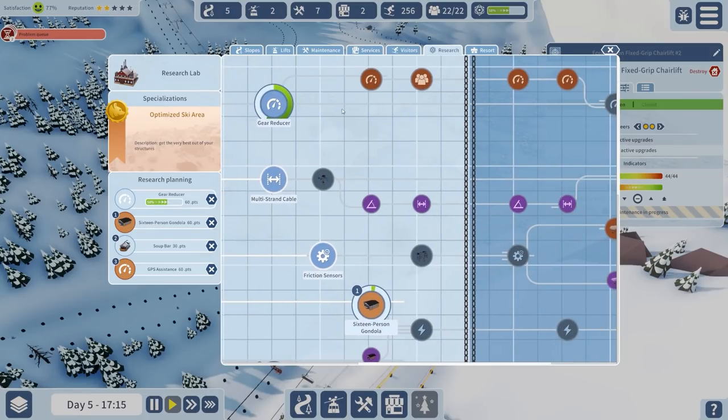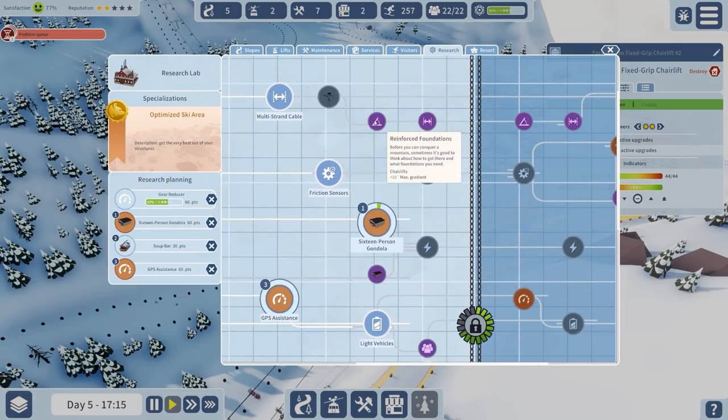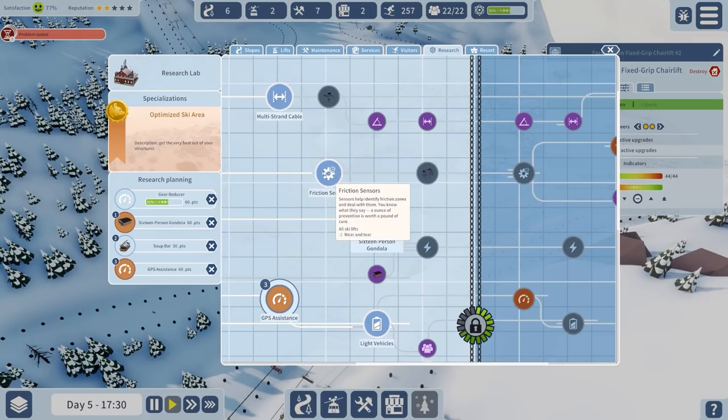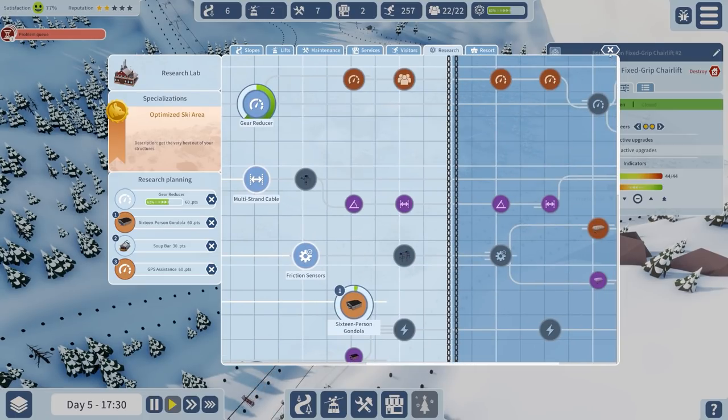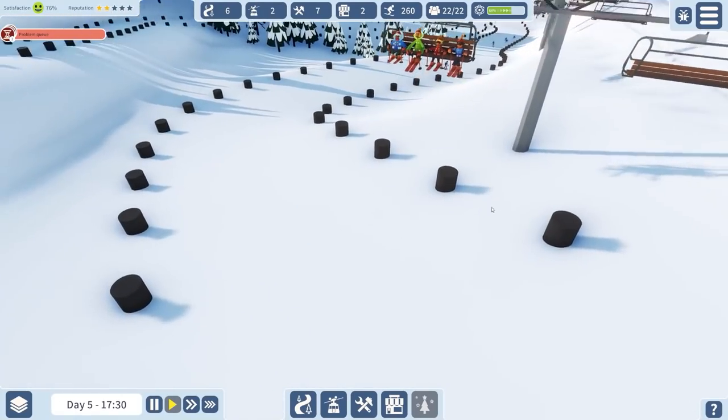I love the way it goes all the way past there - that's really nice, I'm happy with that. The issue is obviously you're going to get more people queuing up here but I'm getting all the research I possibly can for that. GPS assistance - go for that one. Wear and tear reduction, max ski lifts, extra chairlift speed - all of that we want. Synchronised boarding, extra wear and tear reduction volunteers. I'm not sure if that increases wear and tear.